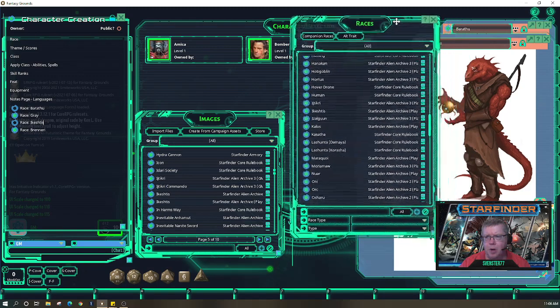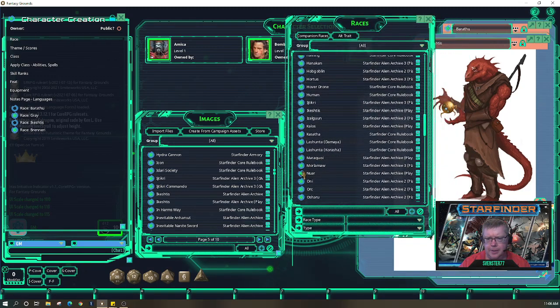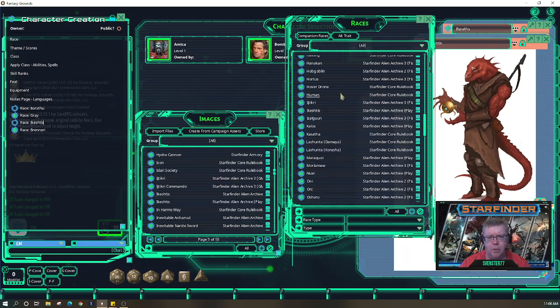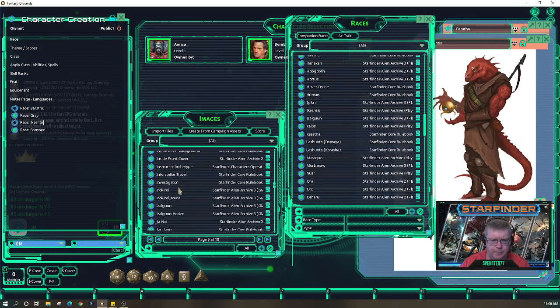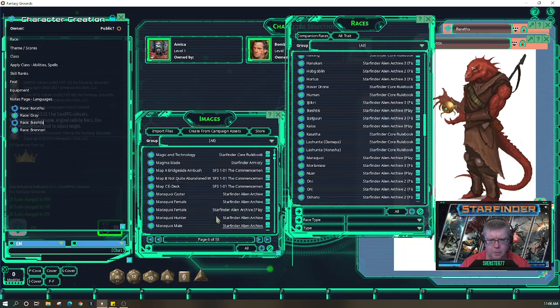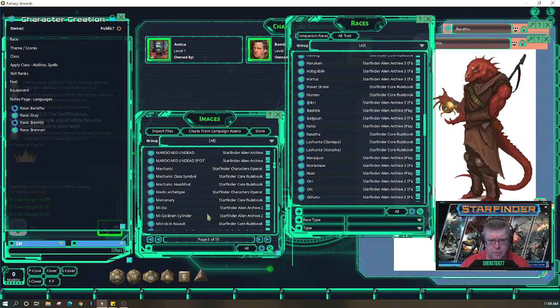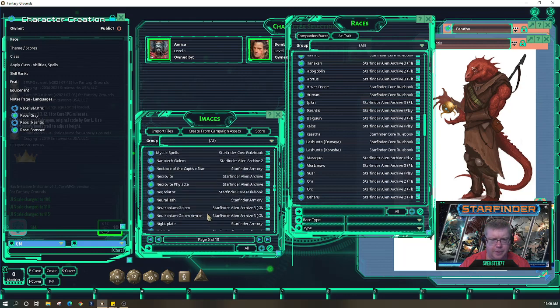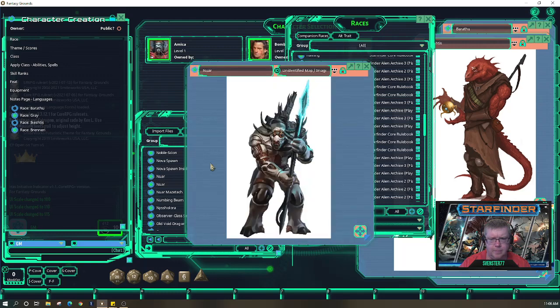The Nuar are minotaurs with four horns — because two horns just wasn't enough. Pulling up their picture right now — here we go, check this guy out.